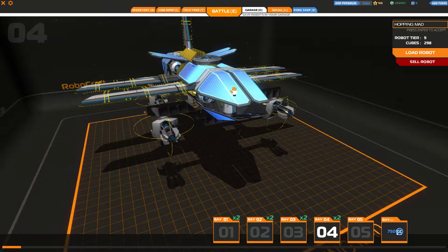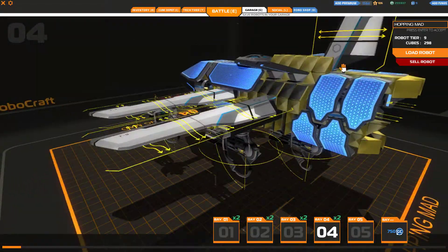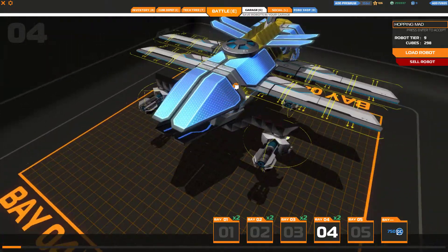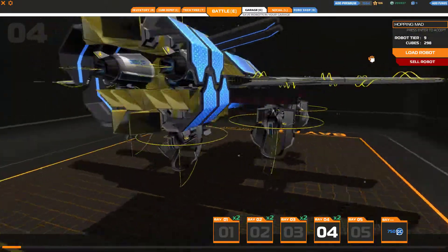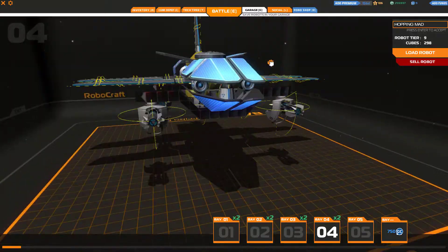So this is the Nimbus Mk1. It took me about three hours to make and test. It's pretty good — it flies pretty well, and obviously it's got five tier 10 plasma cannons on it, so it's going to be a plasma bomber.